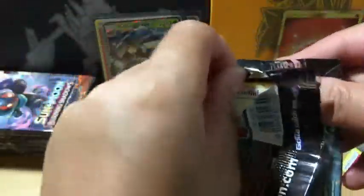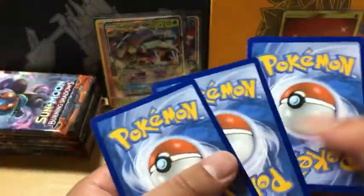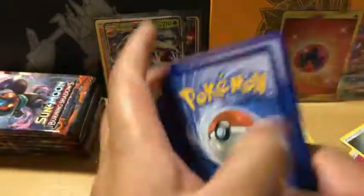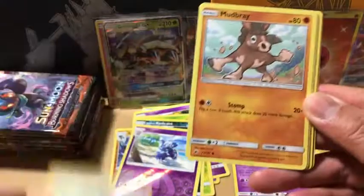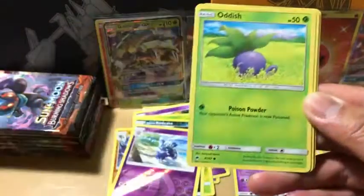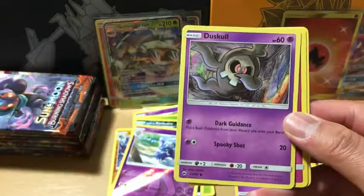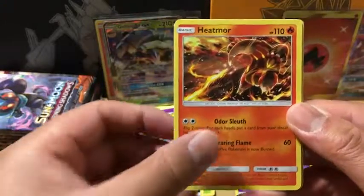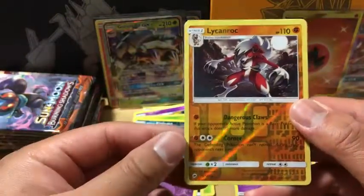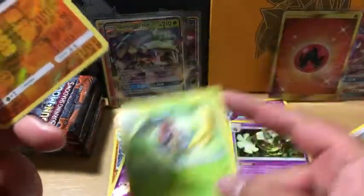There should be a few more ultra rares in this box. Psychic Energy — I only got four ultra rares so far. Stuffle, Mudbray, Tynemo, Oddish. Reverse holo — interesting. Dusko, Curlier, Heatmore, Weakness Policy reverse holo Lycanroc, and Aledion non-holo rare. Let's see the Lycanroc — this one actually looks pretty clean. It's a reverse holo and it's probably gonna go to PSA.